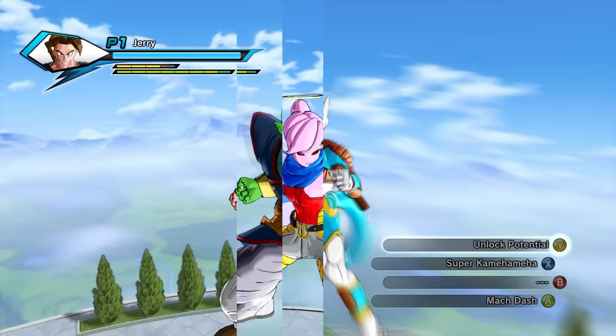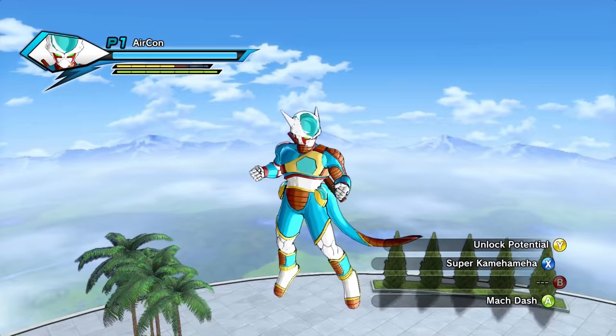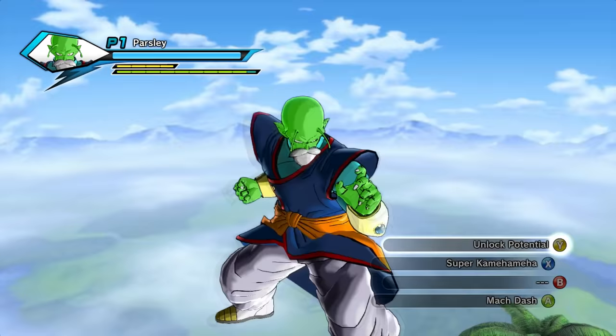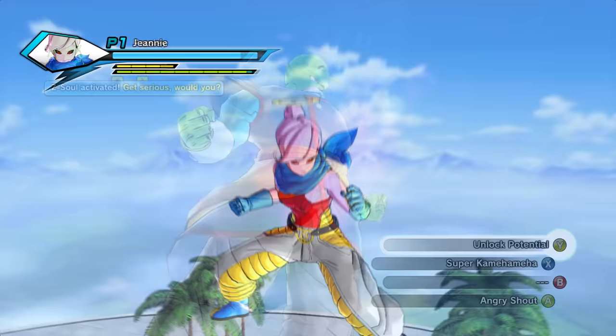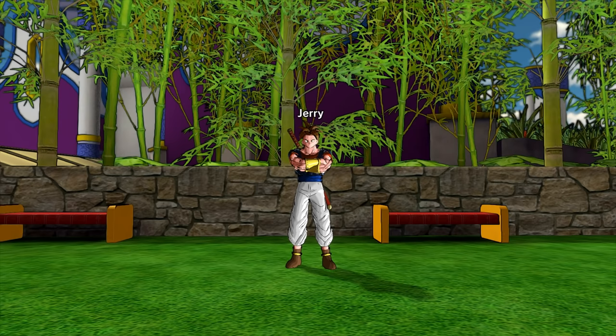For those wondering what build is best for Unlock Potential, the answer is any build really. Seriously, any build is good with this transformation — just slap it on whatever moves you want, pick the right Z-soul that fits your playstyle, and you'll be good. There's really no secret to it.